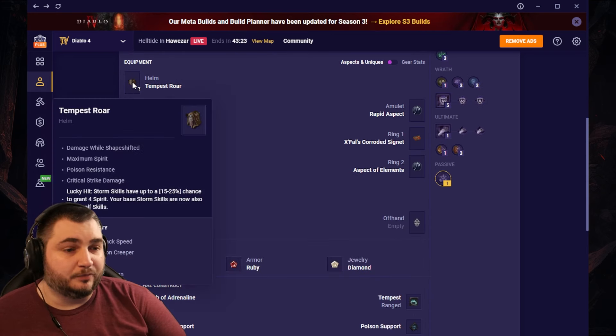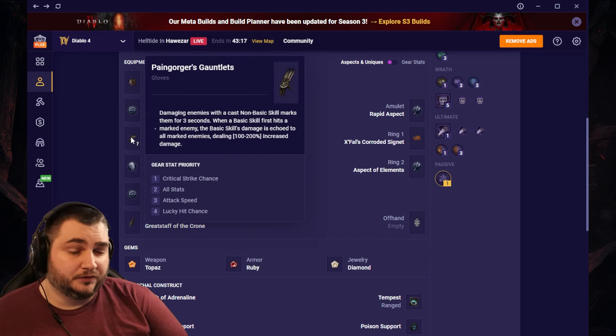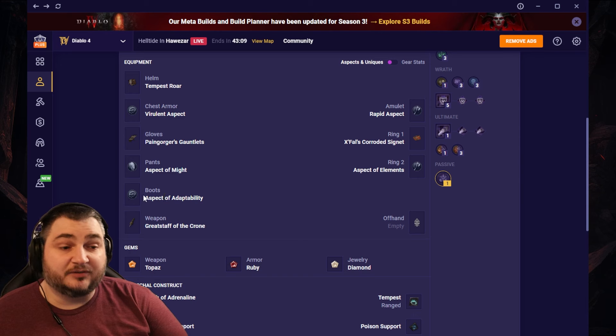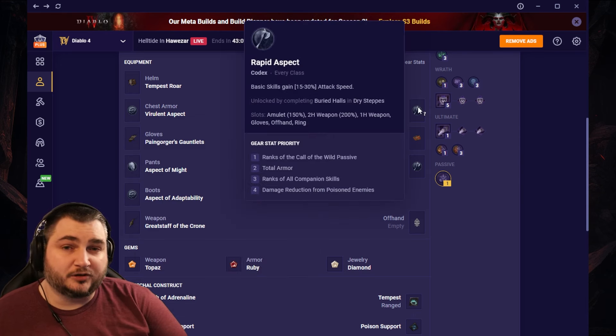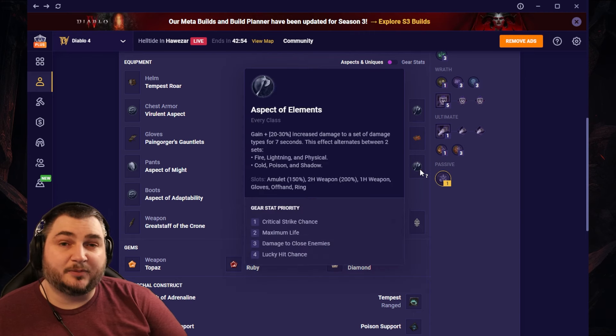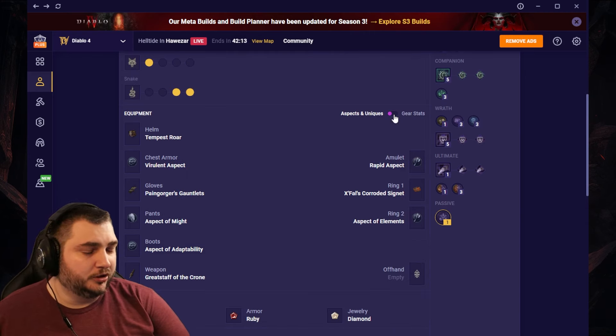For equipment, we're going to be going with Tempest Roar on our Helmet, Virulent Aspect on our Chest, Pain Gorgers Gauntlets for our Gloves, Aspect of Might on our Pants, Aspect of Adaptability on our Boots, Great Staff of the Crone as our Weapon, Rapid Aspect on our Amulet, X Falls Ring, and Aspect of Elements.